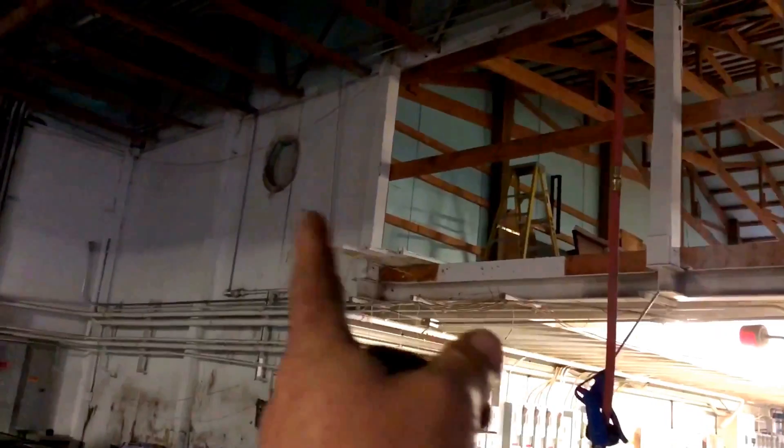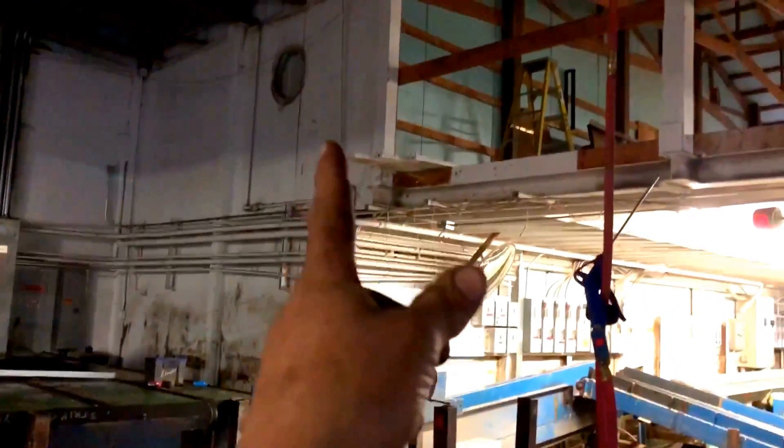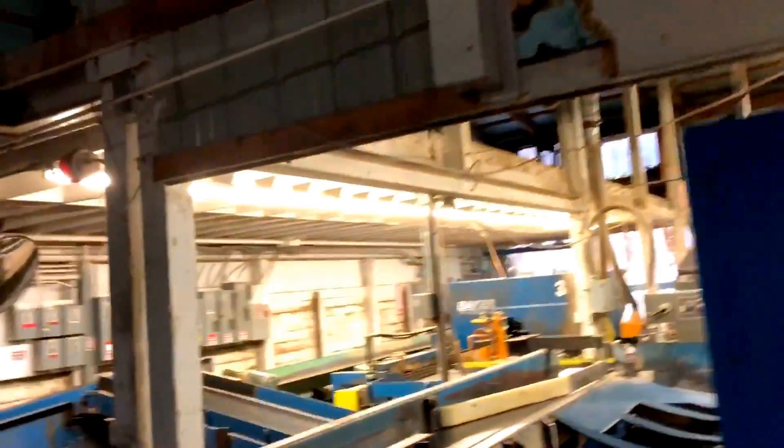So we're taking out all the way back to that corner. That's where an old pot trunk line used to run through. All the way back to that corner, we're taking that out and taking all this out. We're probably taking posts out there, but put a beam across to support the weight.